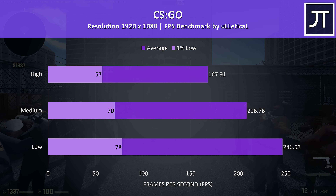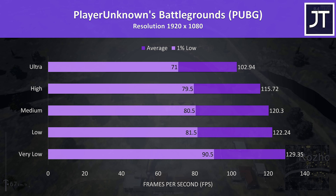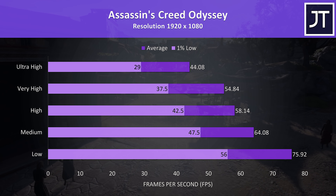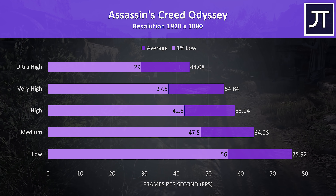PUBG was tested using the replay feature, and over 100 FPS was possible even with the settings maxed out at ultra, with closer to 130 at very low settings - honestly not too different from most other laptops that I've tested recently. Assassin's Creed Odyssey was tested with the built-in benchmark, still enough to play the game fine, and at most setting levels I found it was performing a little ahead of the G5 with the same specs that I've previously tested.